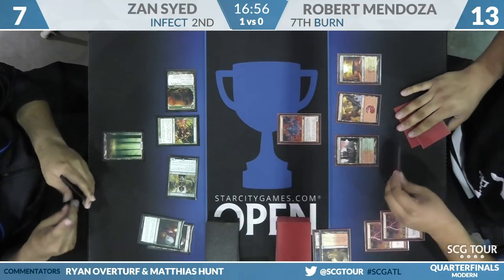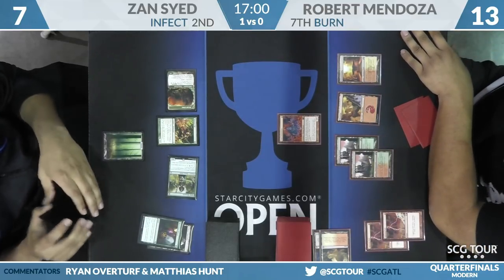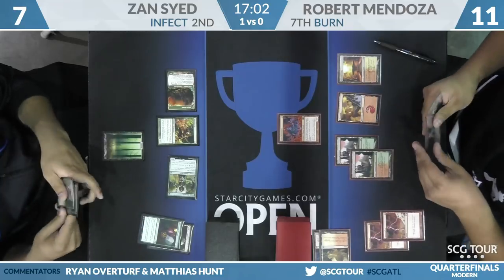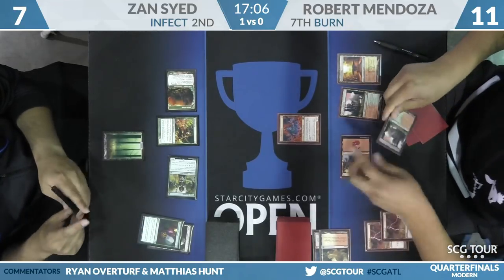Robert plays Eidolon of the Great Revel — I'm pretty into casting this right now. Robert goes to 11. I don't think — how is Zan going to kill you with pump spells if Eidolon is in play? It makes it a lot harder. Zan's already at 7 — you don't get too many spells from that spot.